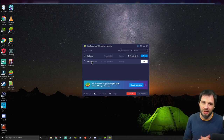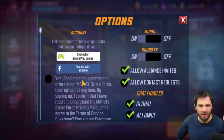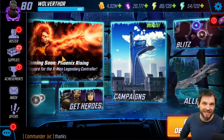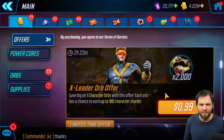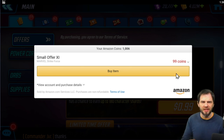For Marvel Strike Force players, you'll see I'm now on a level 2 commander — not my main account — so make sure to connect with your existing account. I'll go ahead and connect. Once you're in the game, find something you want to purchase. Let's click a dollar offer here. You'll see the option to use my coins, and since this instance is running through the Amazon App Store, coins are the only payment option. Simply click 'Buy Item,' and you're done.